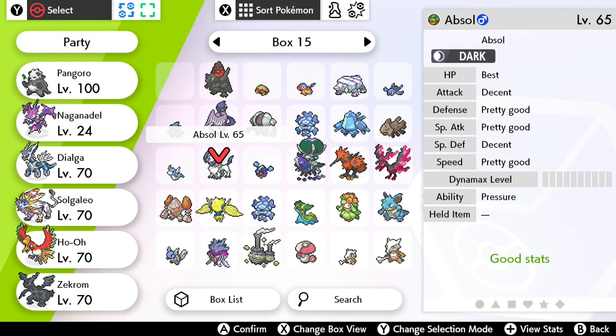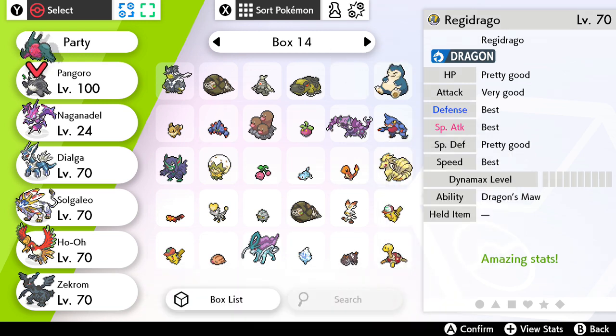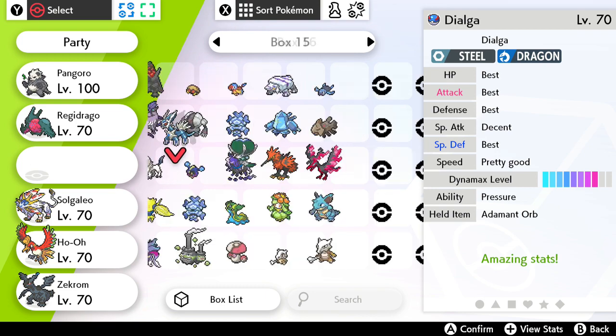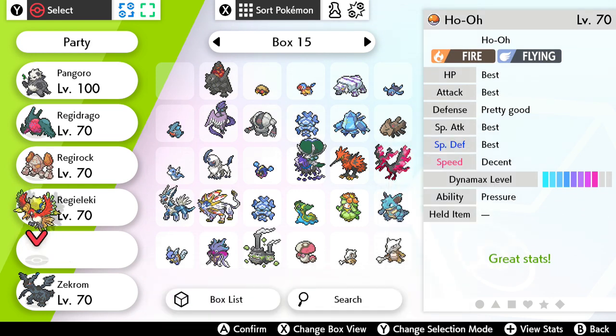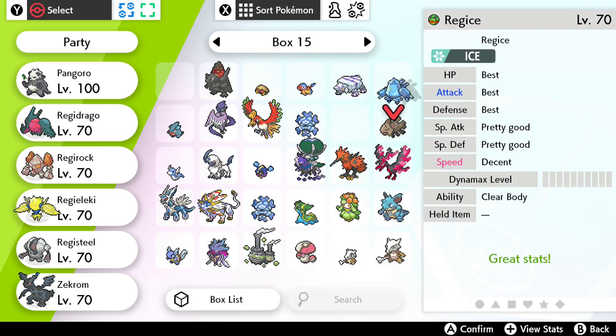You'll need to head to just off a snowside slope, take that and then just head down. You'll find a max raid den there, sitting between a bunch of rocks. Examine that. If you have all five Regis in your party, and of course whatever regular team member you want to bring along, it'll react. If you don't have all five Regis in your party, it'll do nothing.